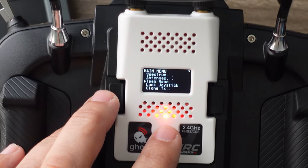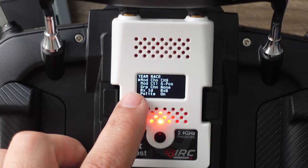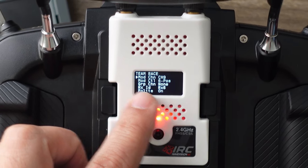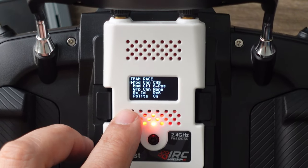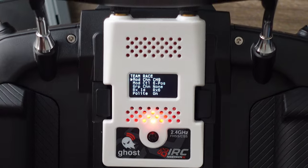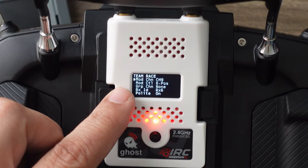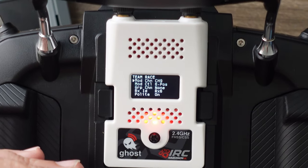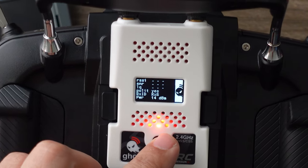Go down to the team race settings on the module. Set the channel equal to what you assigned on your radio — I assigned the six-position switch to channel nine. Set the mode control to 'six position' so it knows there are six positions. The group control channel is for when you want multiple switches to reach up to 12 quads — I'm not doing that, so one through six works fine. I'll leave polite mode on so it doesn't blast people when you're done.